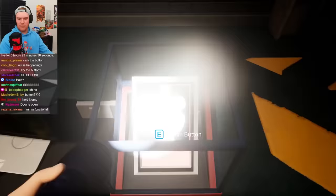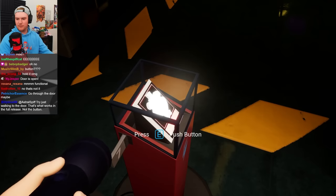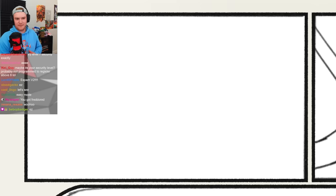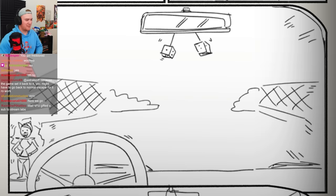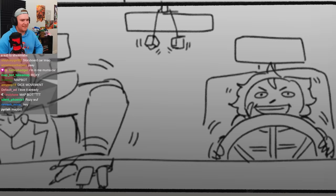For some reason the Docks ending totally refused to work despite having the correct time, calling Freddy, pressing the now-available button, and having security level 12. You know what, that might actually not be that hard — we can do this for other endings as well. Key — vroom vroom. Oh, that's Roxy! Oh yeah, hell yeah. Hi, please take this map. They all are — they are all storyboard.